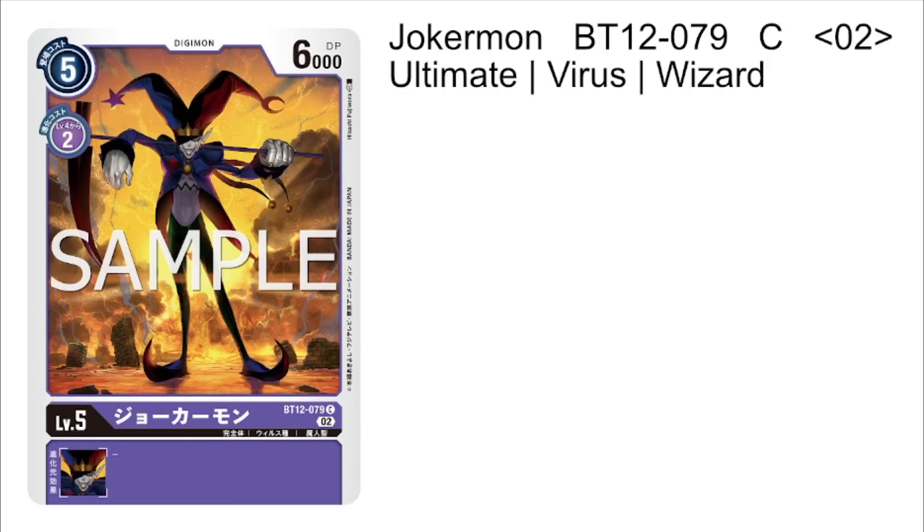Next up, we have Jokermon — another vanilla card with the same stats as Manzimon but in purple. Purple didn't necessarily have a Manzimon before, but now they do.